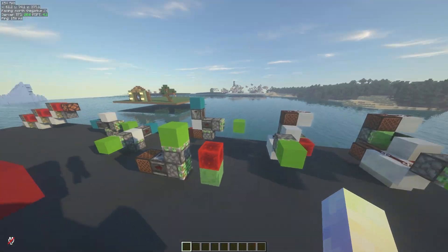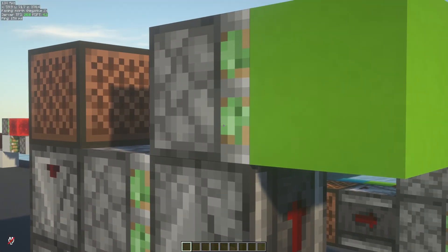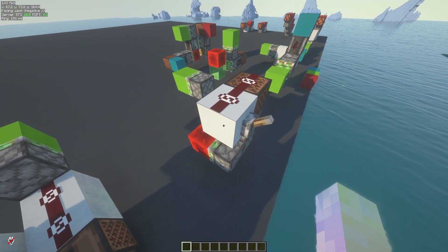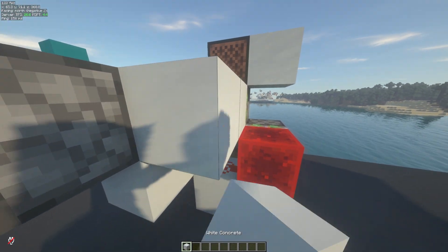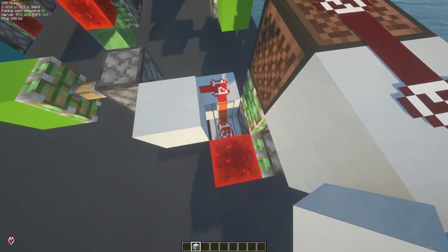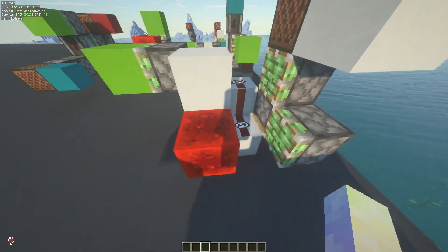The main problem with all these systems, as you've heard, is I keep saying four ticks, five ticks, four ticks — it takes four ticks for this to happen, not one. That's what this system over here is: an instant zero tick generator. It works by pushing these two blocks, which makes it so this thinks that it's powered, because this technically happens first.